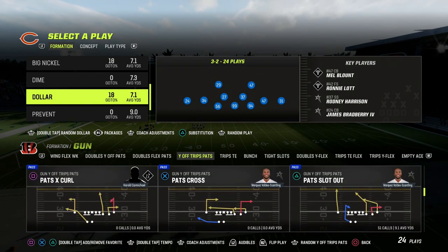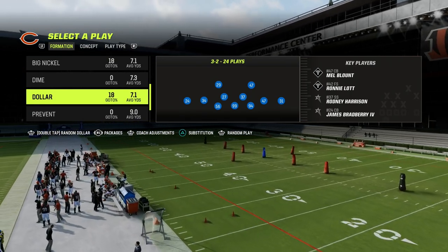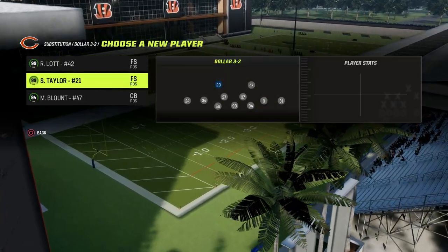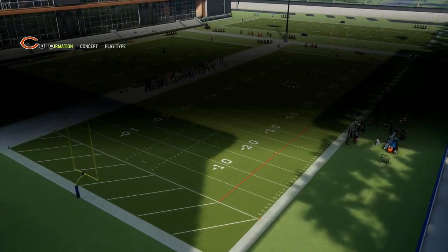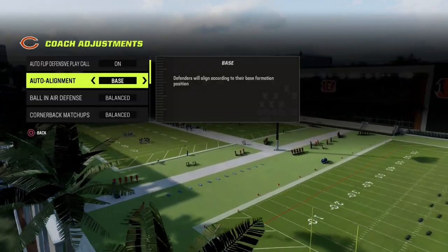So I wanted to talk about five things you can do to take your defense to the next level. You can apply this to any year of Madden. The first tip is to have a defense where you are going to basically make everything look the same. The way we're going to do that out of the dollar defense is we're going to run it on baseline.